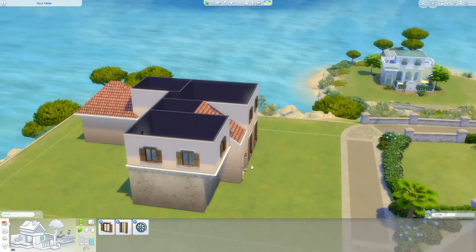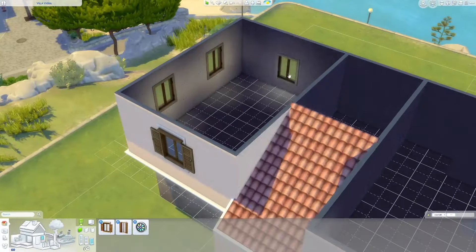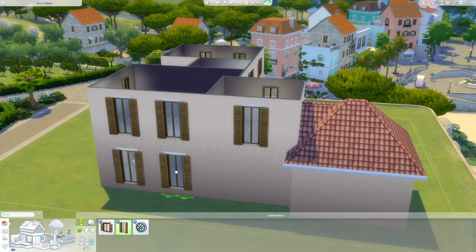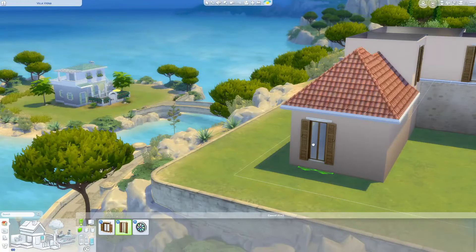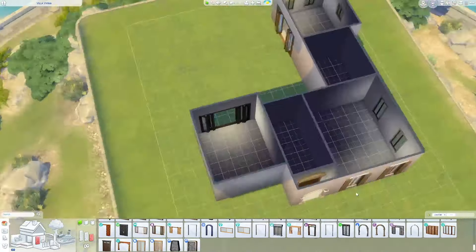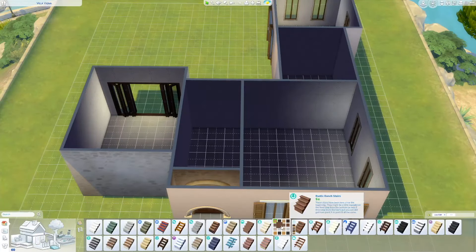The shape of the house came together pretty quickly. It is a two-bed two-bath house — very quaint and cozy. I used a multitude of different packs here, 26 packs in total.